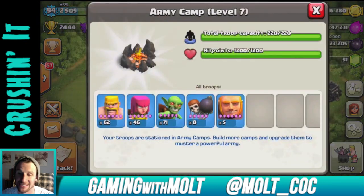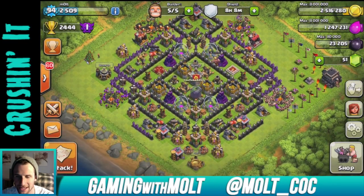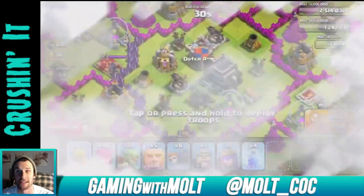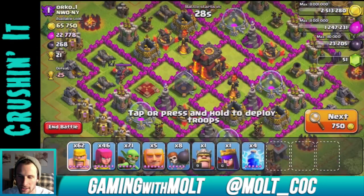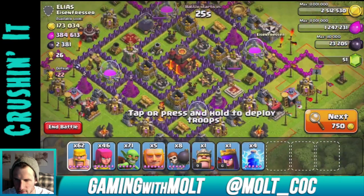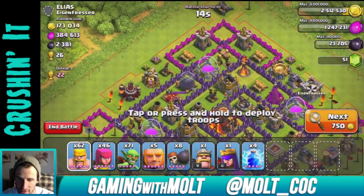Should we just try an attack right now? My army comp is pretty much a bunch of tier-one troops with some Giants to distract - my whole goal is just to pick off easy loot. Let's break the shield - I got attacked earlier today at work and decided to leave the shield up until I got home for this video. I'm going to keep looking for a really good base to hit - oh, this one looks really good! Look at all those Archer Towers down there - that's hilarious.